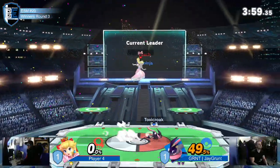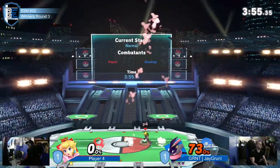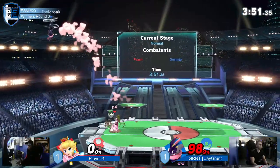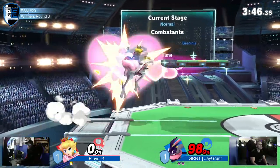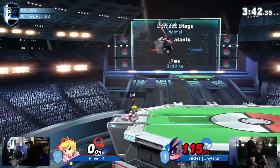Wonderful forward air taking him clean off the ledge — looks like scraping a paint job off a car. Player Four is down by quite a bit in this game, but starting to make it back. If he's able to take out the stock from Jgrunt, that makes things entirely even.